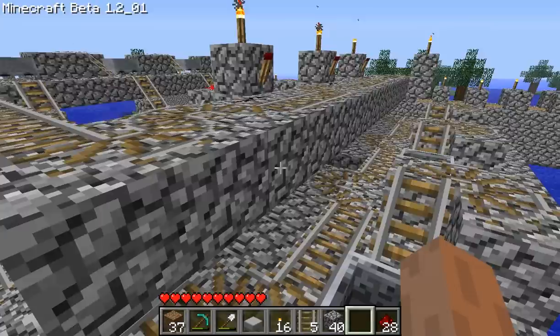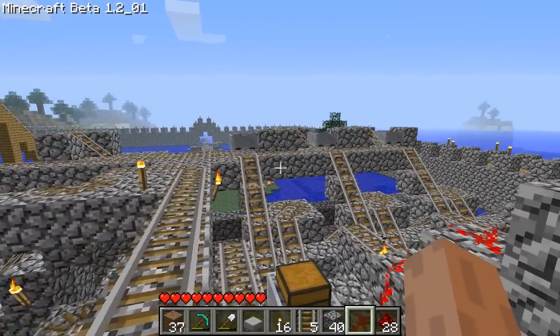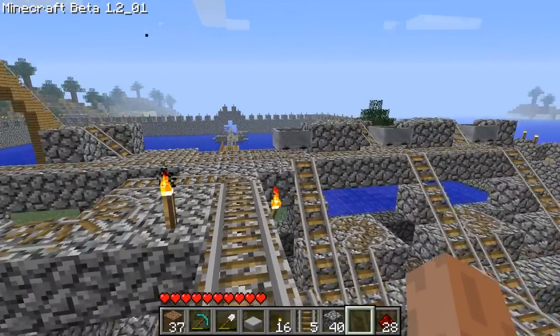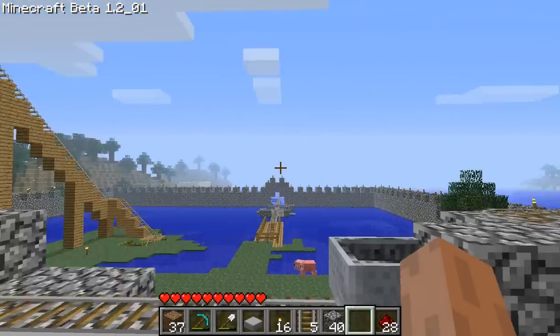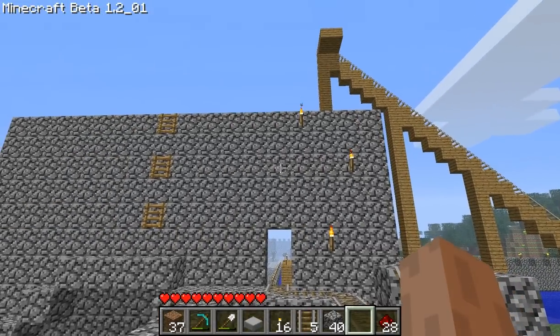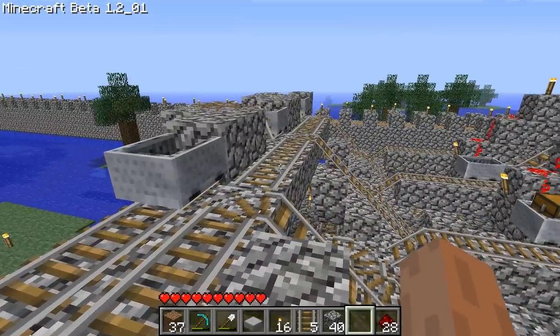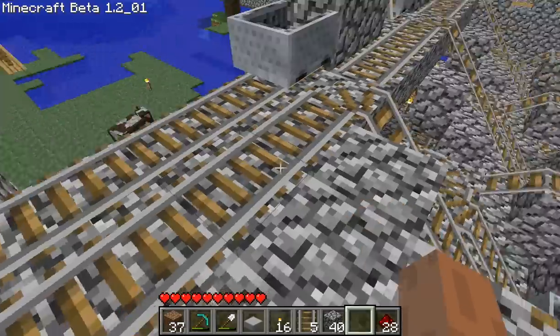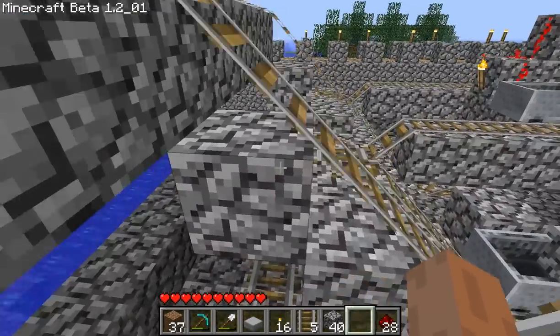This has changed a lot since the last time. I would say the best improvement is this right here. These delivery lines, if you watched the last video, would go up a level over and then drop out subsequent holes, but now they're all on one line. They all come out in one hole. They're all boosted so that they work well.